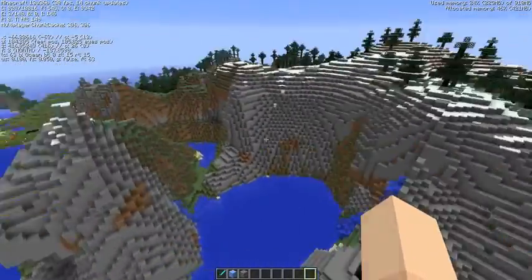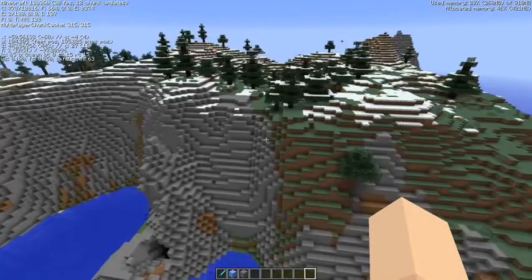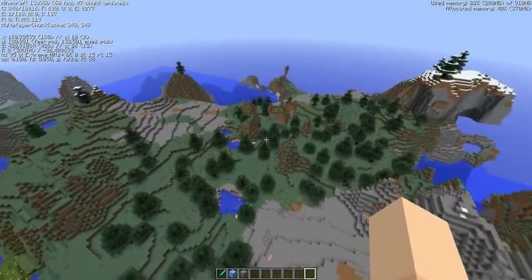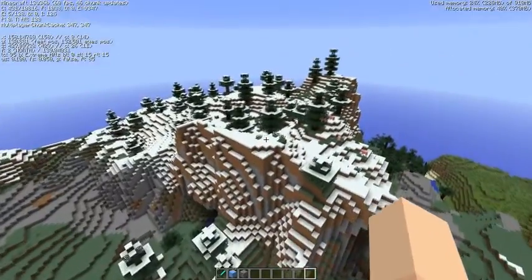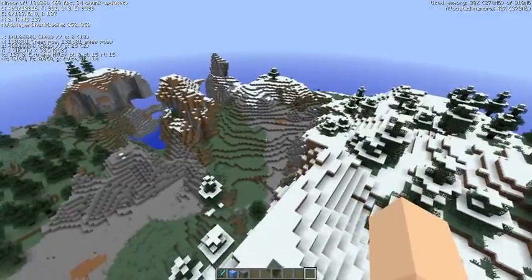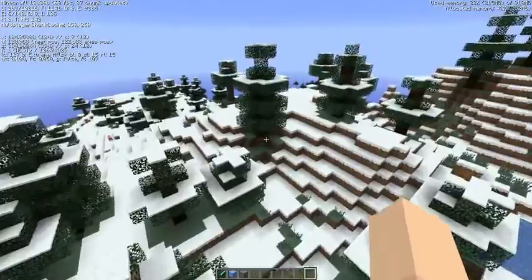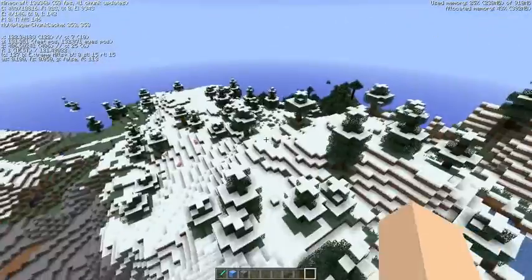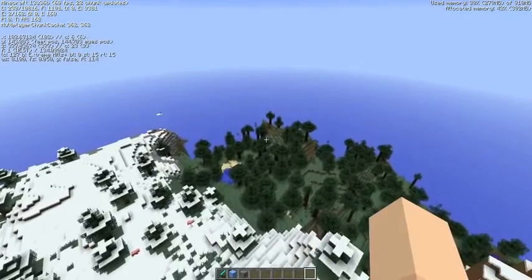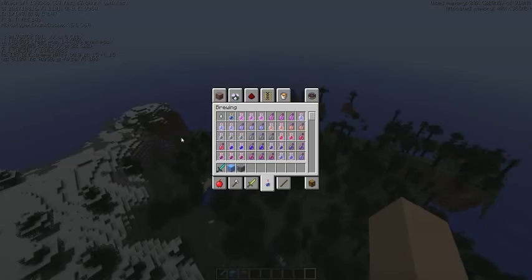The second new biome is Extreme Hills Plus. The only difference from a regular extreme hills biome is that this one contains spruce trees spread throughout. You can confirm it on the F3 screen which says 'plus' at the end.